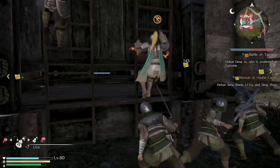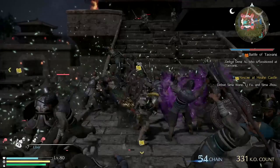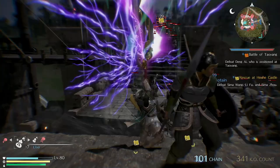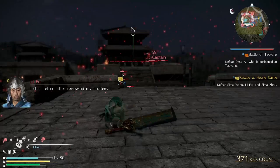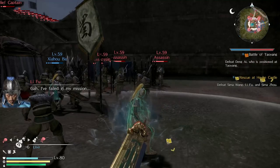Why am I climbing on the left side of the ladder? Anyway, look at all these guys ruining my party. Okay, we cleared the walls. There's an elixir — Li Fu! We have to fight him; defeat Sima Wang, Li Fu, and Sima Zhao. That's one down, we need to find the other two. Let's find Xiahou Ba — he's right there. There he is — we've gotta save ourselves.